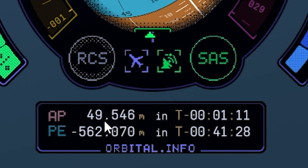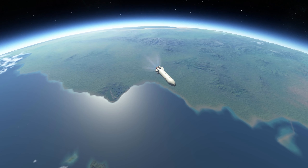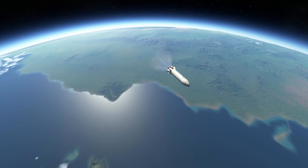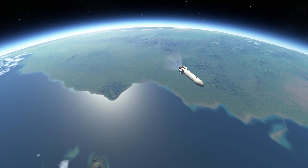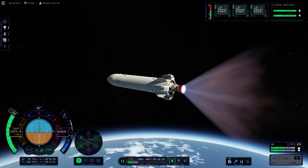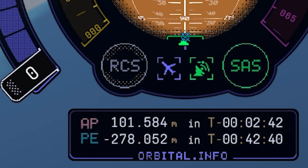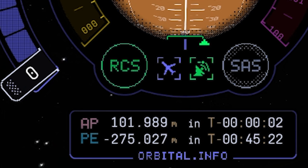Let's just get above 70,000 meters, above the atmosphere, and we are reaching space right now. Engine off. Our upper apoapsis is now way higher, but that's okay for a rendezvous. So let's just wait for it to bring up our periapsis.